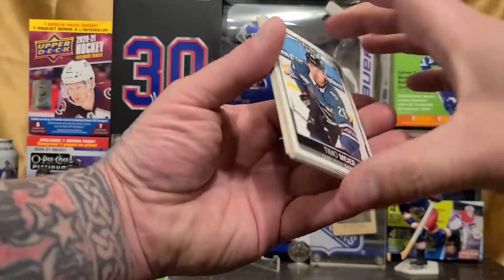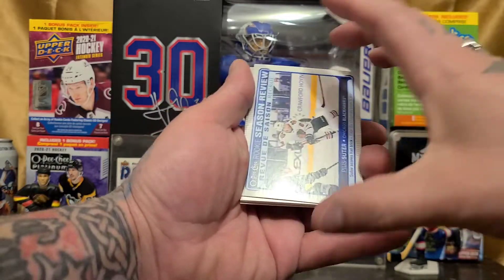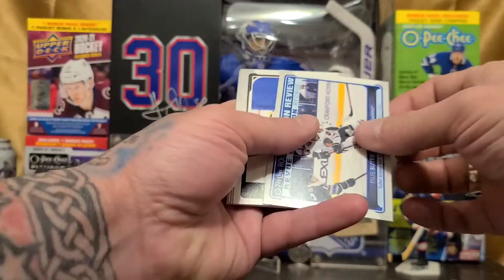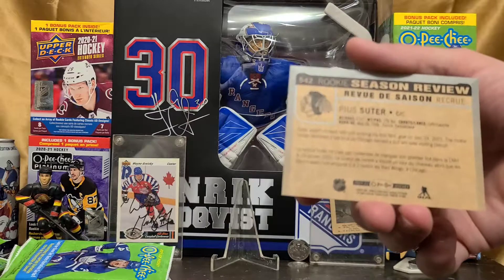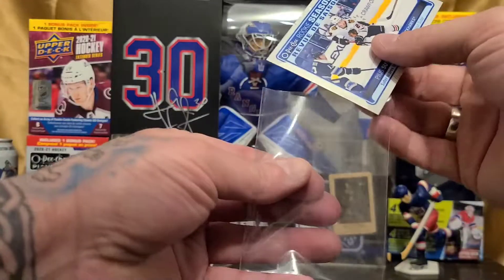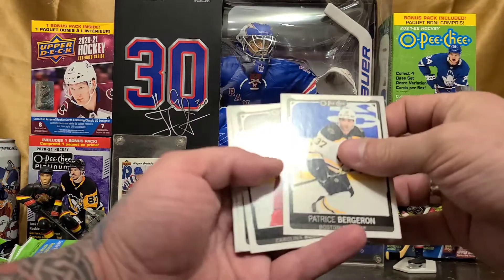What have we got in pack number two? And we've got our rookie season review — Buce Sutter. There she is — our rookie season review. Throw that bad boy in a little sleeve just for good measure, and to continue on.